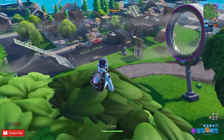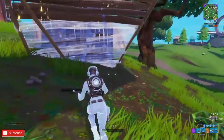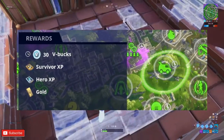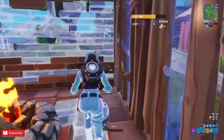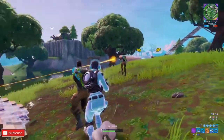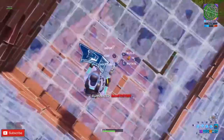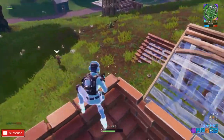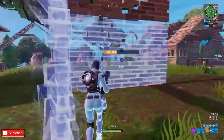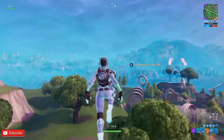The second way to earn V-bucks from Save the World is by completing missions. When you complete missions, you also get rewards, and sometimes those rewards are V-bucks. Log in every day, complete missions every day, and you will accumulate enough V-bucks to purchase the Season 10 battle pass. If you don't know someone going to the World Cup or can't get a code, Save the World is your last resort.